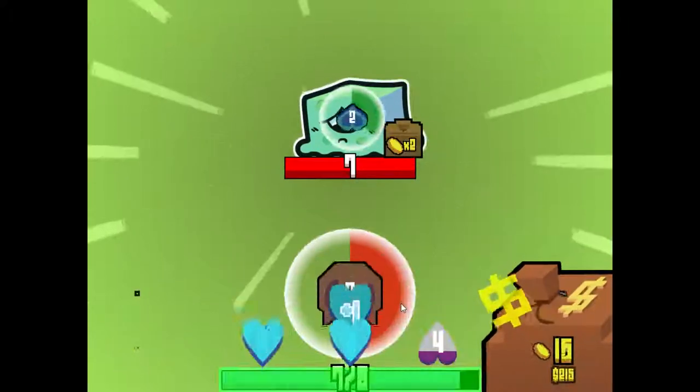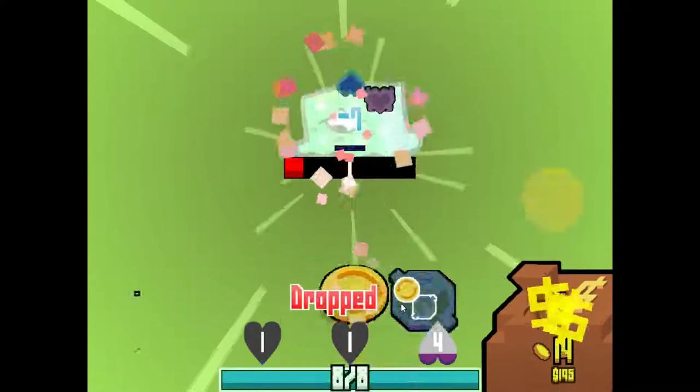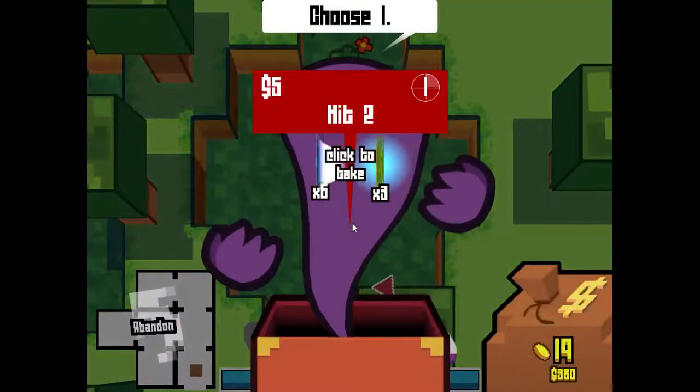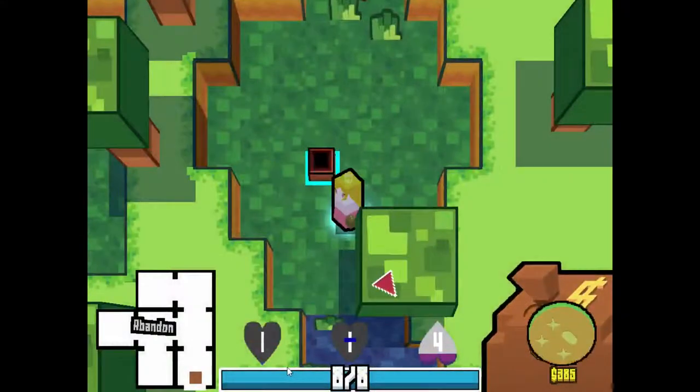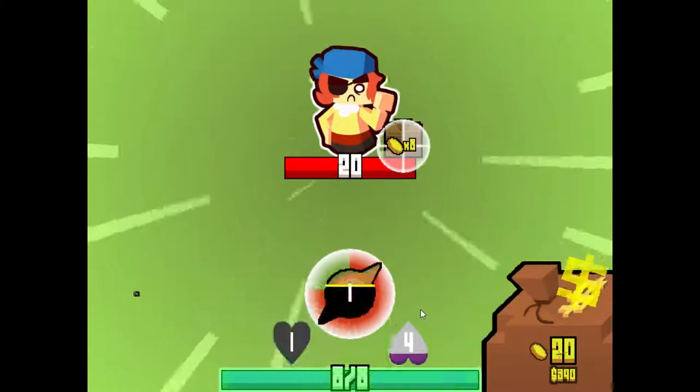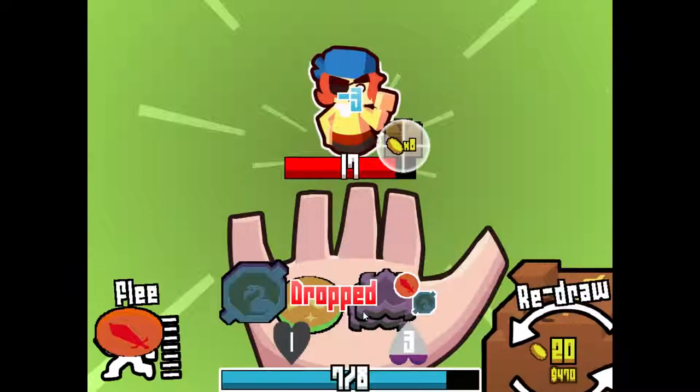Do I even have attacks right now? Okay, there's one. If I get a good roll, that might kill — there we go, yep, there we go. I might kill because I have extra attacks right now. Let's grab some more of those, because they're good. And I got some regen, so I'm not too worried about enemies doing damage to me for the time being, although I did just run out.